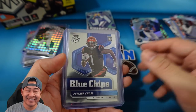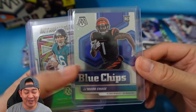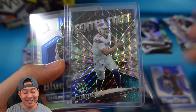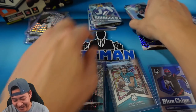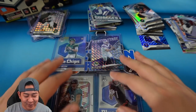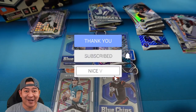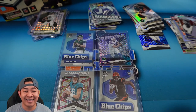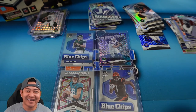For the giveaway, you guys get to choose from four cards: Jamar Chase Blue Chips — could be offensive rookie of the year — Trevor Lawrence Introductions, Center Stage Josh Allen insert, or Blue Chips Zach Wilson. To enter, make sure you like this video, subscribe to my channel, and comment below which card you want and what you think of Mosaic as a set this year. Thanks for watching, I'll check you guys out next time.